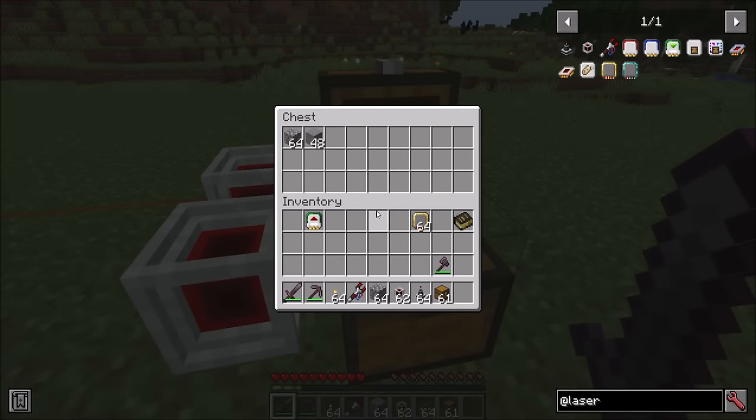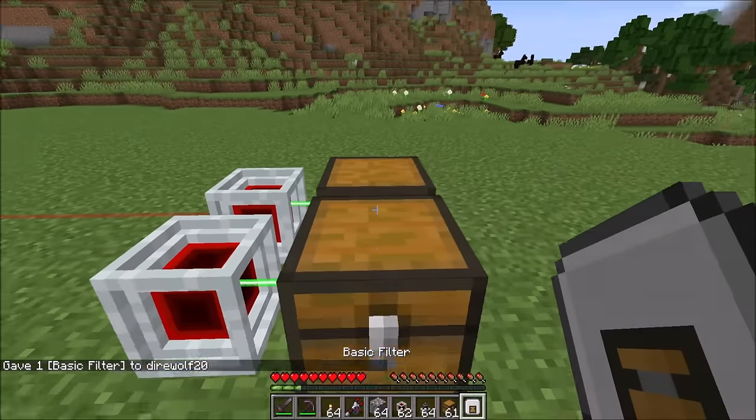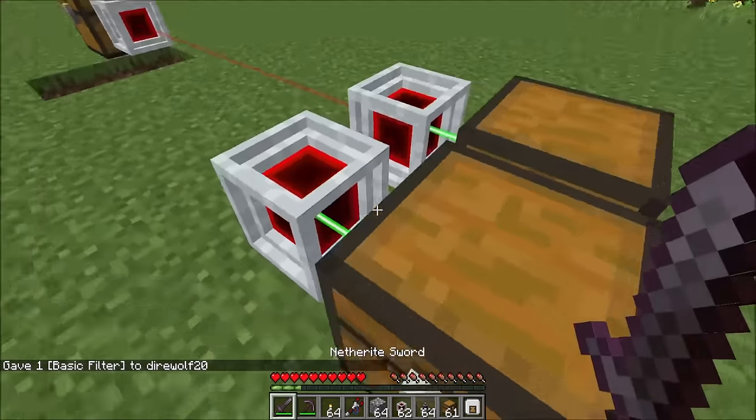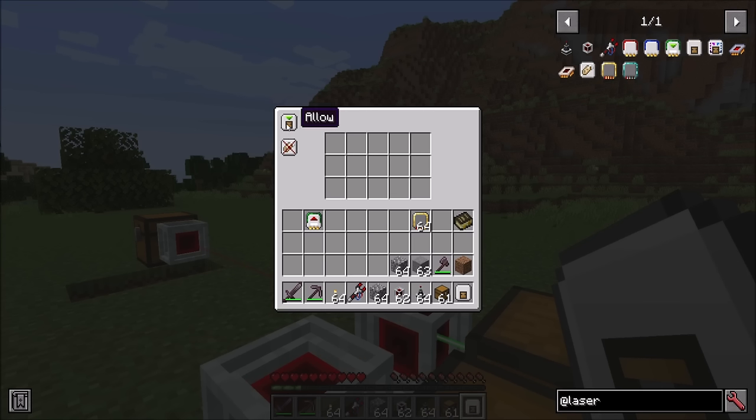We may want to filter certain items, and luckily that's easy with a few available filters. The first is the basic filter. Simply right click to open its UI. Once a filter is inside a card it will automatically show inside the card interface for easy access. On the top left are allow mode and deny mode options, and in the center are ghost slots you can populate with items you want to filter. You can shift click items in, and you can drag items from JEI even in survival mode — these are fake slots so you won't lose the items.